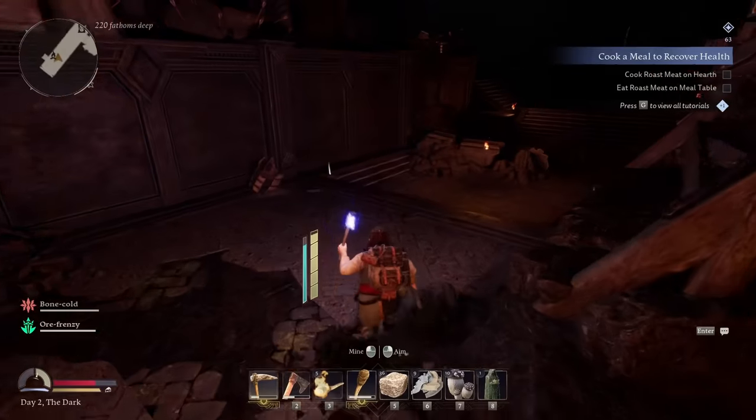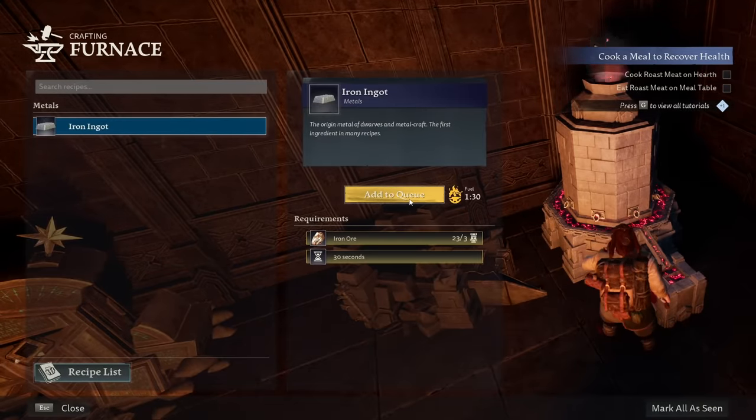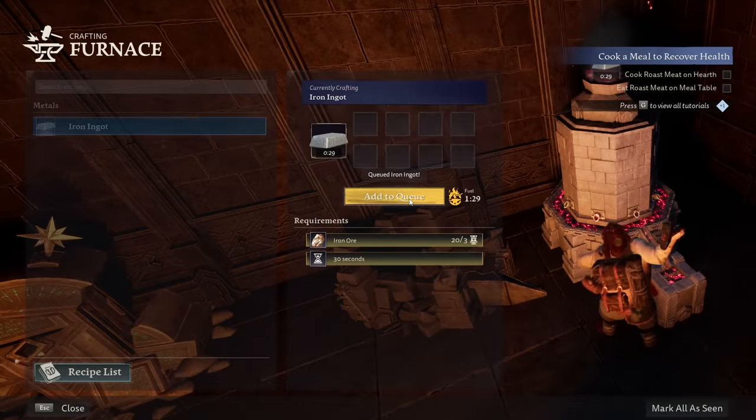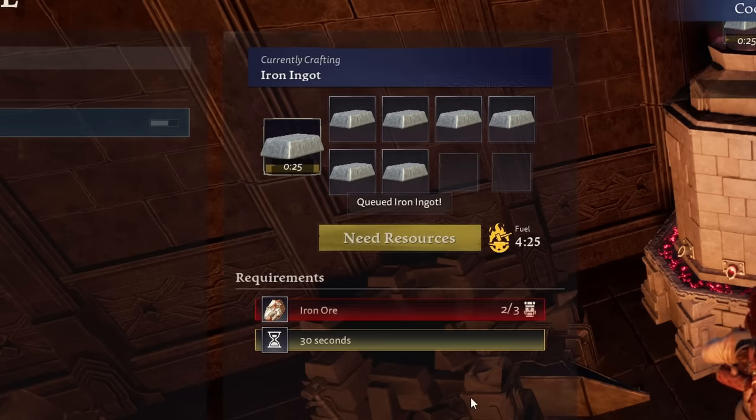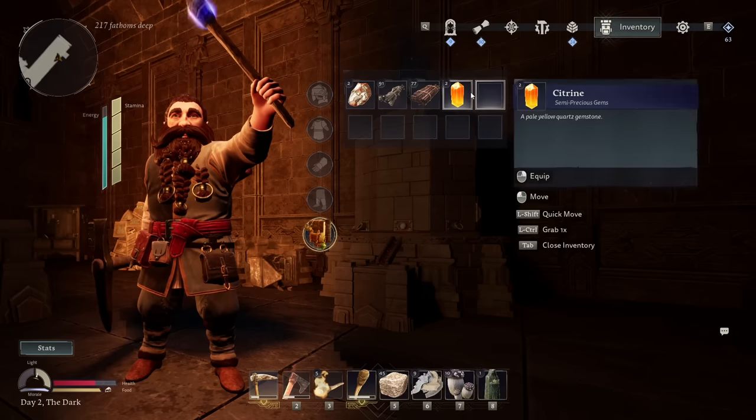I'm going to pretend like I don't see them — we're going to run away. Mr. Furnace, make me some — added fuel. I had coal, I wonder where I got that from. We're just going to smelt all of those. What is this? A hero's token — build a memorial flame to honor the sacrifice. And this thing? Citrine — a semi-precious gem. Neat.